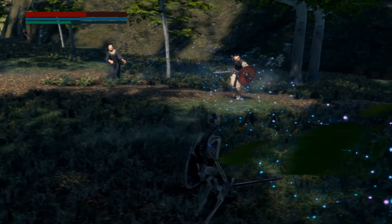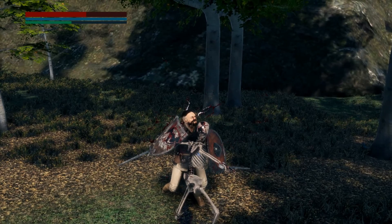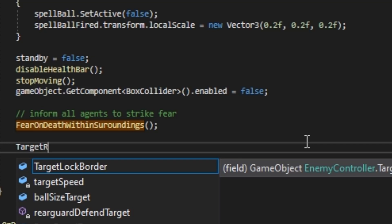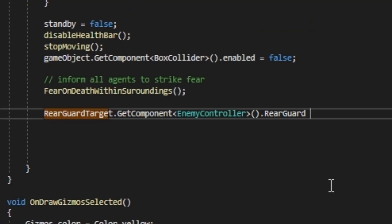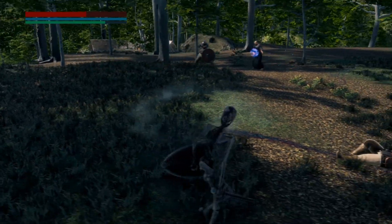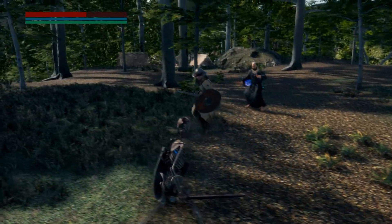Now, let's further make this feature even smarter. What if we defeat the rearguard? What will happen next? Will the acolyte lose its defensive advantage? So, to make this more interesting, let's have a new rearguard assigned when the current rearguard is dead. This way, the acolyte is always defended. Now, let's test it — let's try and eliminate this guard and see if it will assign a new one. Great, it works. Now the acolyte has a new rearguard, and will continue to assign new rearguards until there are no more guards left in the party.